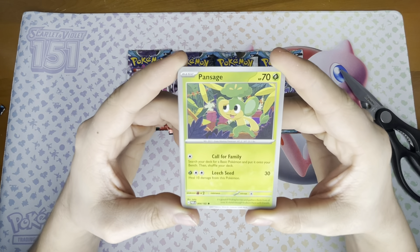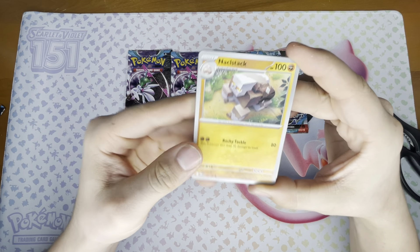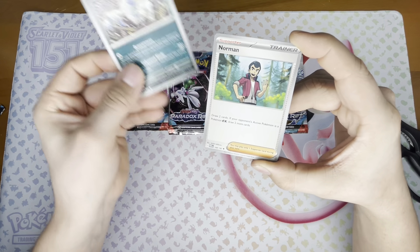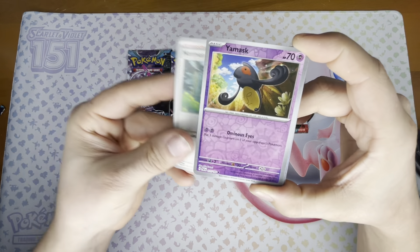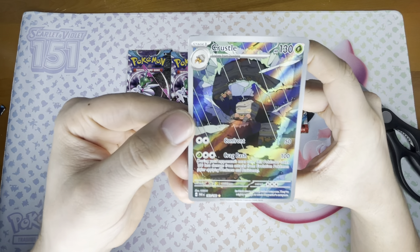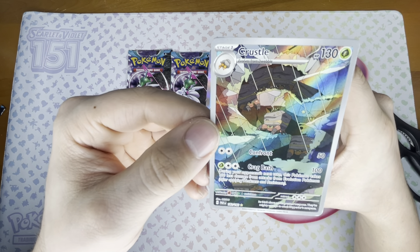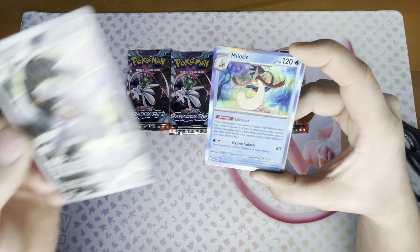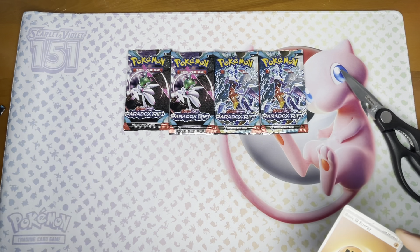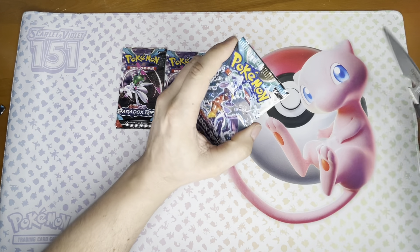Alrighty — Pan Sage, Minan, Snow Rent, Knackle Stack, Simi Sage. Love that artwork on Absel, really really nice artwork. Norman, reverse hollow Yamask, and a full art Crustal — yeah, secret rare as well. Really really nice. You've got a couple of Crustals in the background, a bunch of them actually. Really really nice. And then also a holographic Milotic, which is nice as well. It's nice to just get a plain holographic every once in a while. No complaints from me. We'll go to this next pack.